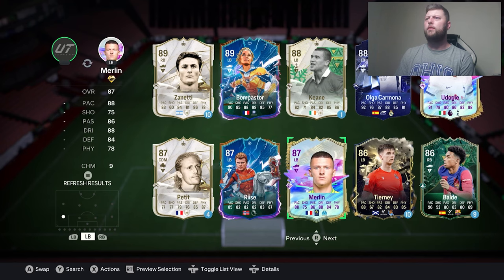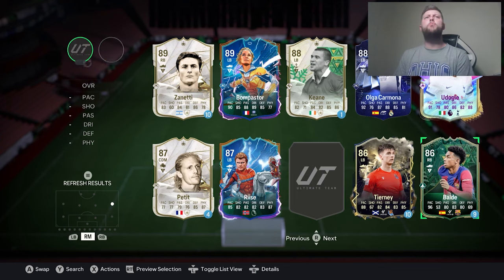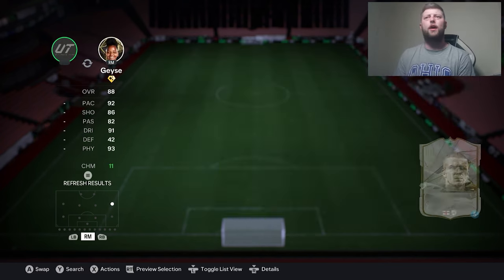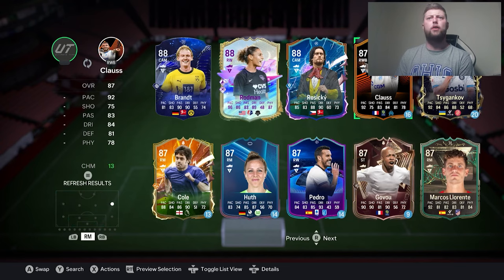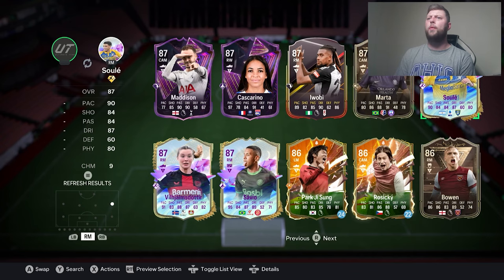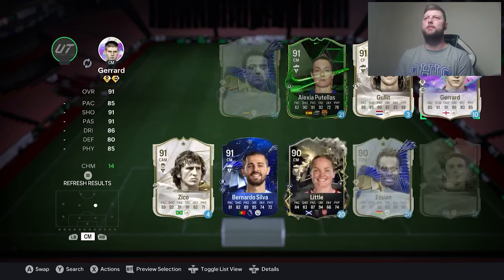We'll go with Merlin — yeah, I feel like Merlin. Oh, Bowday? I'm going to go Merlin for the Whipped Cross. Right mid / right wing — we've got an array of options. Loads of 88s and 87s: Klaus, Joe Cole, Loriente can obviously go there. I'm going to go Rapid Plus just purely because of what that brings.